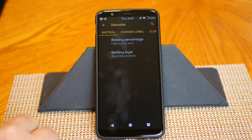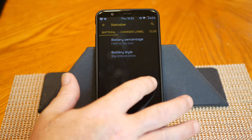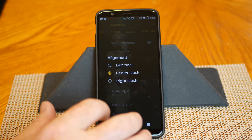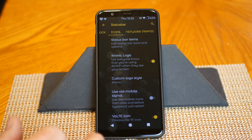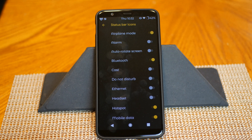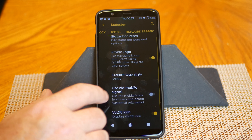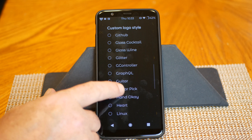First up in Status Bar you have your battery percentage and battery style — I'm running with Big Dot. Swipe to the right and that brings up carrier label, then the clock. You have show seconds, alignment options for right, left, and center, AM/PM, date, date style, date format, and date position. Swipe to the right again brings up your status bar icons where you can pick and choose what to show. You can run with the Chronic logo — there are quite a few options for that.